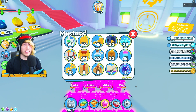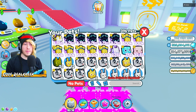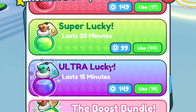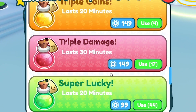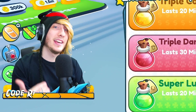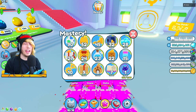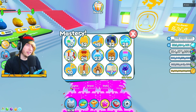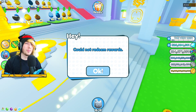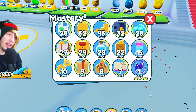That leaves just the boost mastery and the free gifts mastery. For boost mastery, if you have Robux go to the shop, buy a bunch of boosts, keep stacking them, and as they tick down they'll level up your boost mastery passively while you do everything else. If you don't want to spend Robux, collect boosts through normal rank rewards and activate them over a few days — that will unfortunately take the longest.